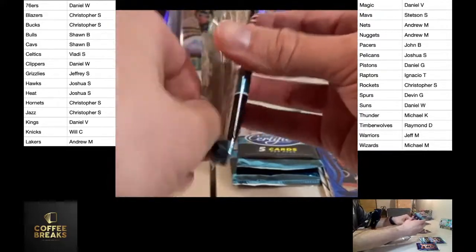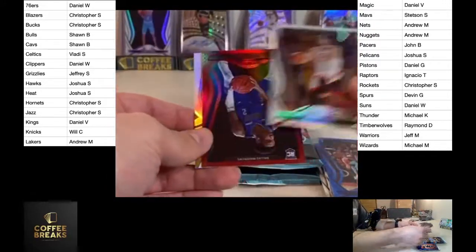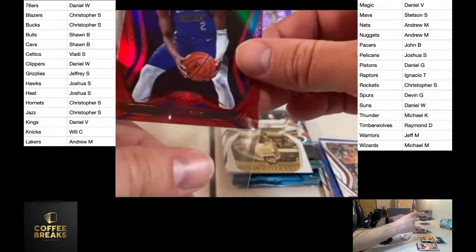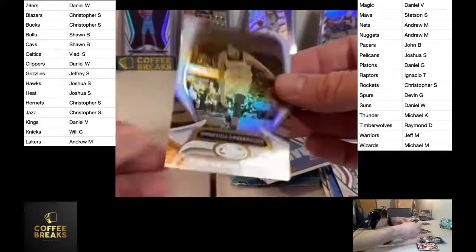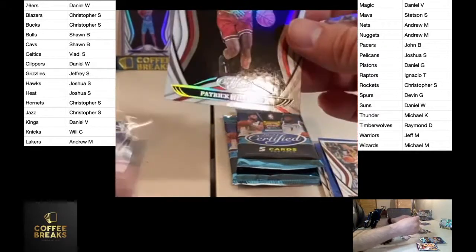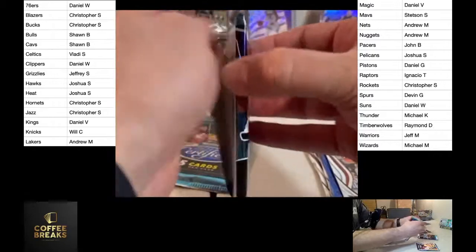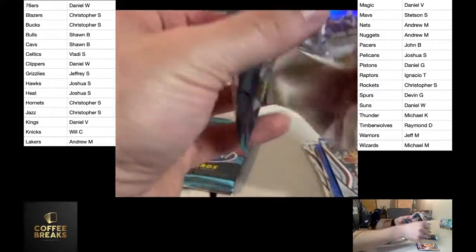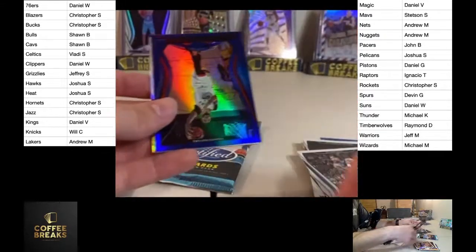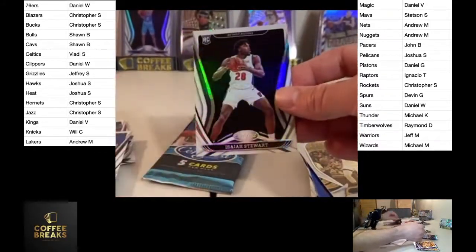Down to our last three packs, we got both of our autos. You always say Panini is not going to be nice to us and do us a third, but you never know. Tyler Bay, Carl Anthony Towns Gold Team, Allwell Pope and Patrick Williams.